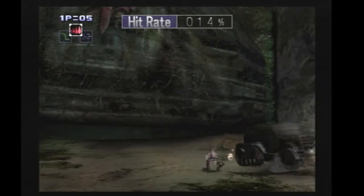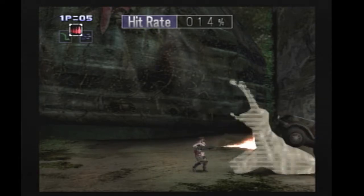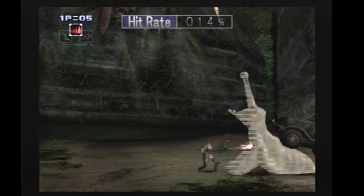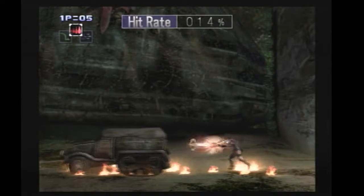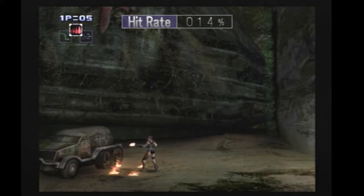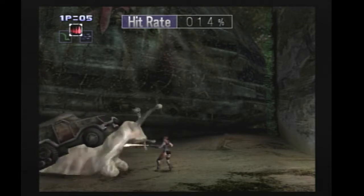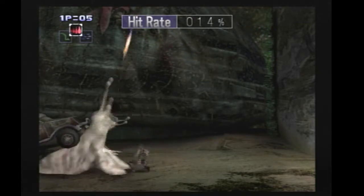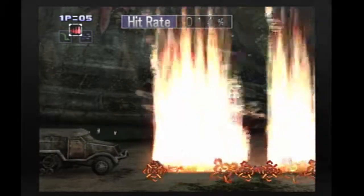And then my favorite boss - the truck snail. All hail the truck snail. He does one of two patterns: he can shoot missiles, which is the bad pattern and you get out of the way, or he can do bubbles. If he does bubbles, he gives you more time to hit him. Regular fire is slightly faster. I got two bad patterns there - that's not a good pattern at all.